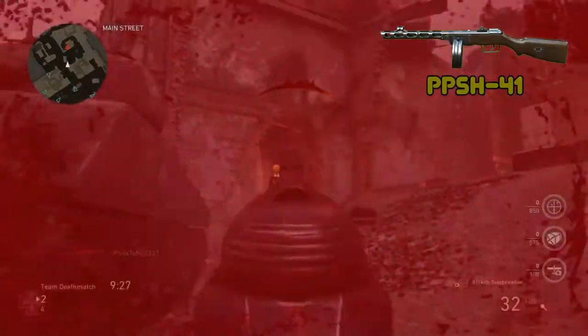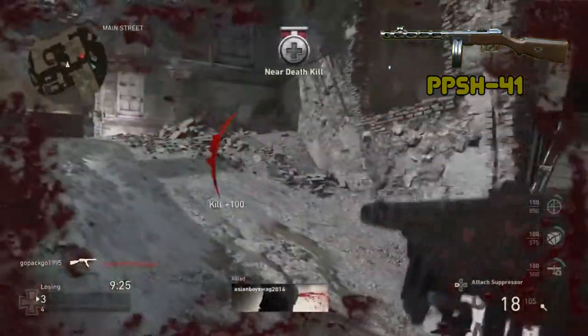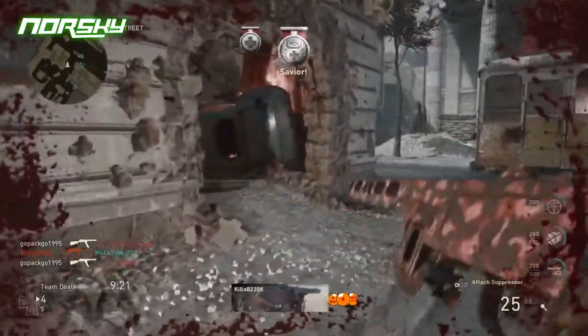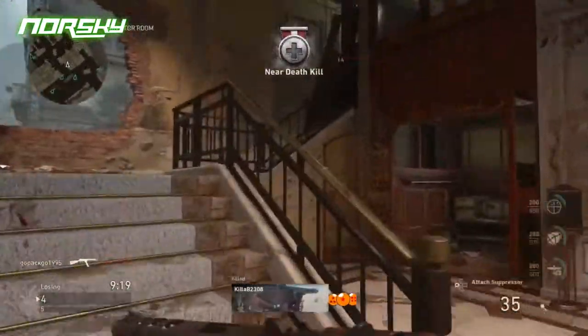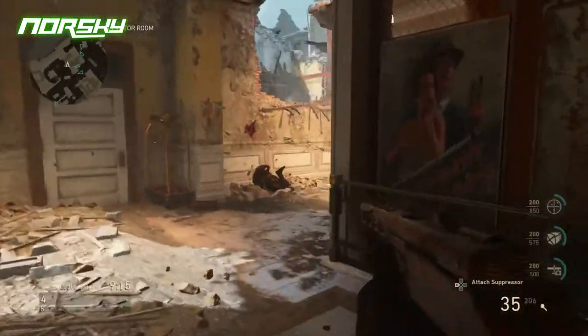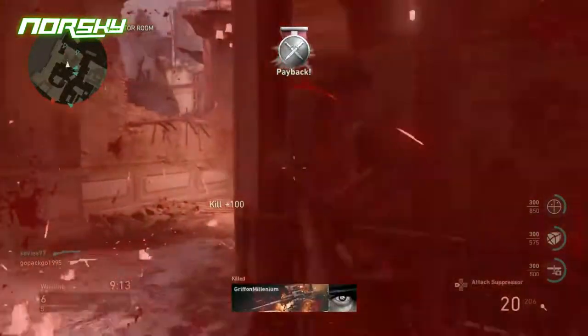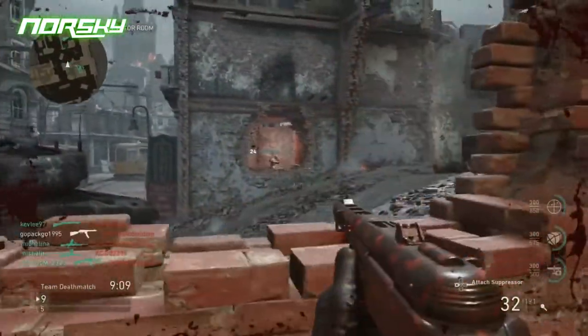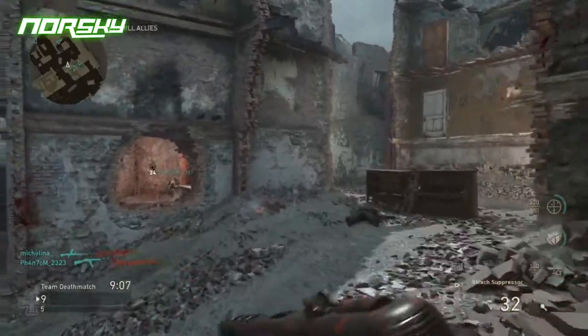Let's start off with the PPSH-41. This gun originated from the Soviet Union back in 1941, hence the 41 in the name. These guns were produced between 1941 and 1947, with around 6 million built. This gun is in the submachine gun class and is available at rank 1 — you just need to spend an unlock token to use it.